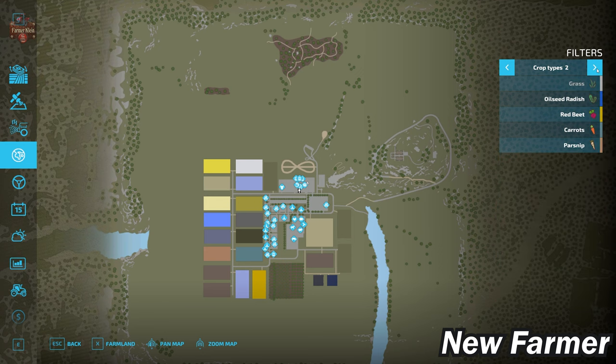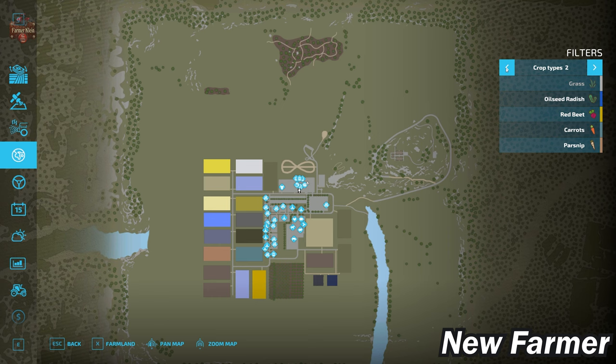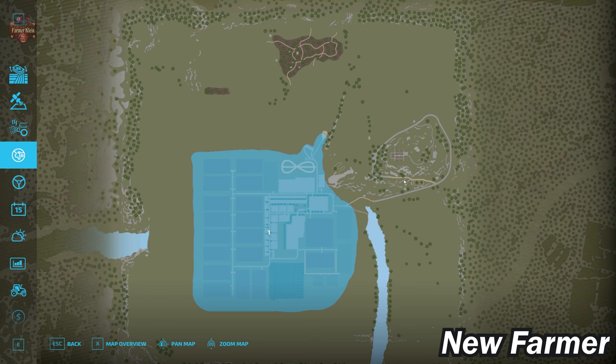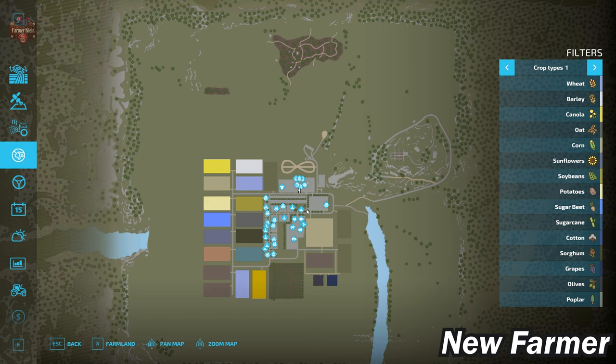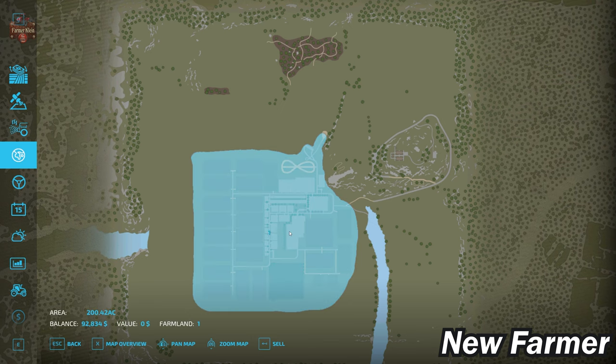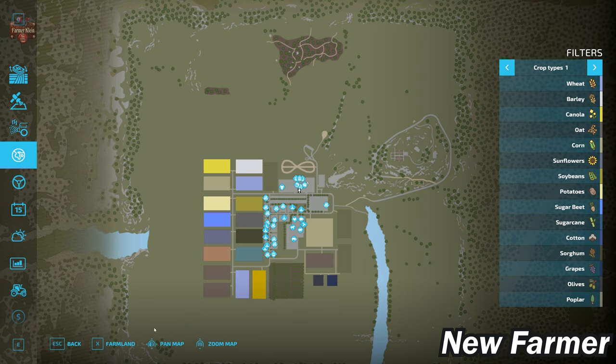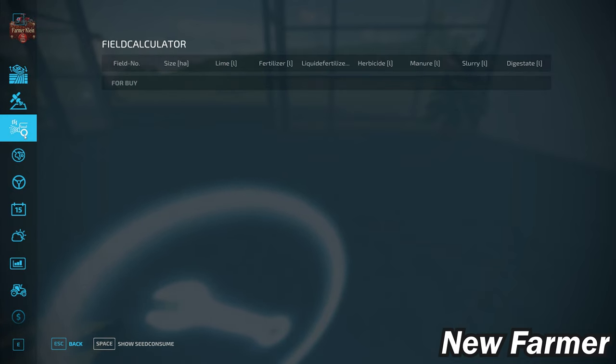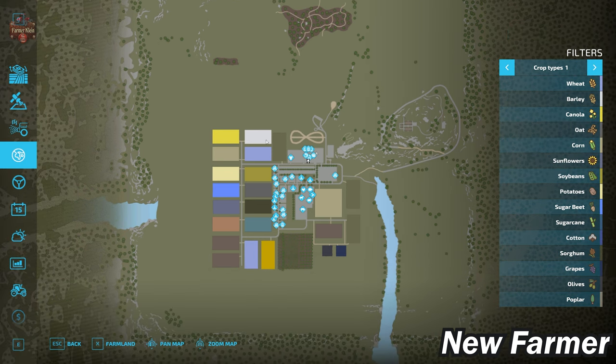We have all the standard crops available in Farm Sim 22, plus the premium expansion crops of red beets, carrots, and parsnips. This map has a single farmland that we own at the start in new farmer mode — and if you start in any alternate game mode, you can pick it up for $0. There are no predefined fields, so there are no contracts.